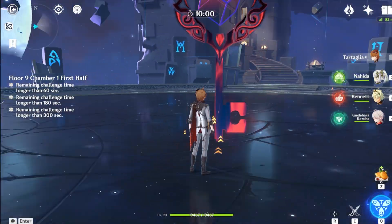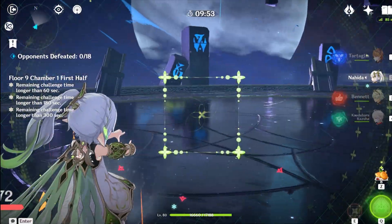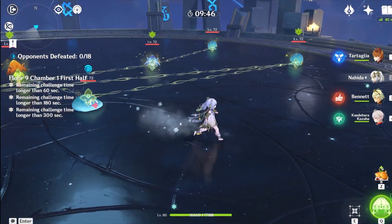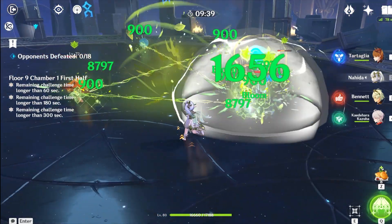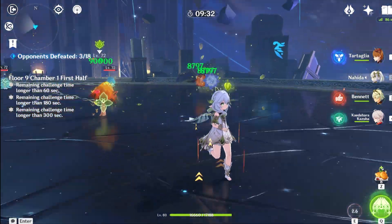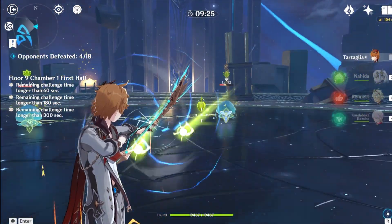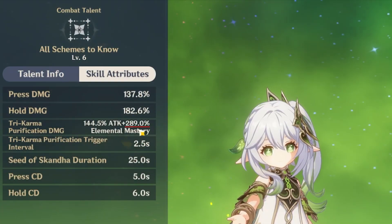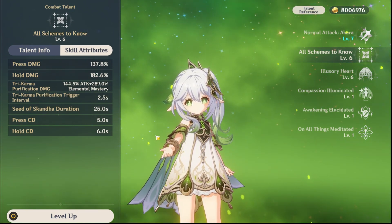Her E ability is something special. Holding this ability, Nahida takes out a dendro camera, gains interruption resistance, and marks up to eight enemies with tri-karma purification and deals dendro damage. In addition to being marked, enemies will also be linked with karma dendro bonds. The best way to apply this to as many enemies as possible is by spinning your camera around 360 degrees and giving yourself motion sickness. When you trigger an elemental reaction on these marked enemies, or if the marked enemies take damage from dendro cores, they will trigger the bond and all linked enemies will take dendro damage based on Nahida's elemental mastery and attack, with the elemental mastery portion having higher scaling. This is part of several reasons why you're going to want to build a lot of elemental mastery on Nahida.